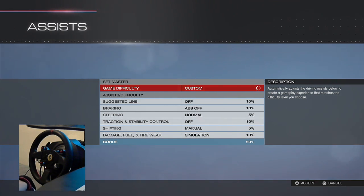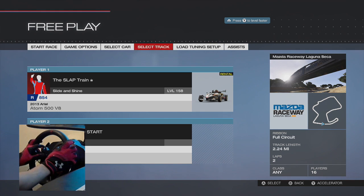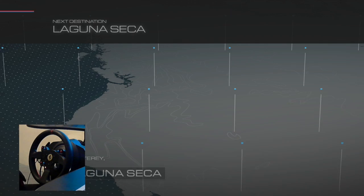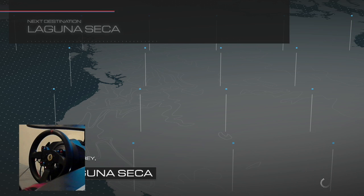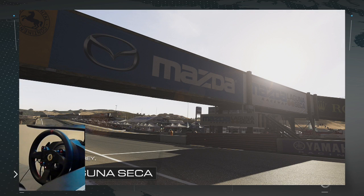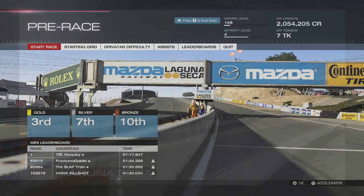Let's have a look at our assists: suggested line off, braking off, ABS off, steering is normal, traction and stability off, manual shifting — I don't have the shifter — and simulation damage on. It's gonna be a lot of fun. I hope you guys enjoy this series, and if you do, show your support by slapping that like button. It really does do a lot for a channel.